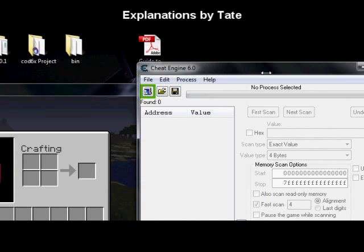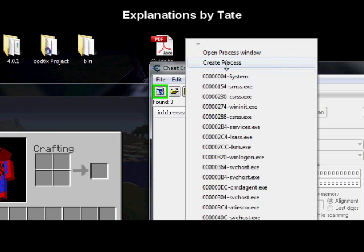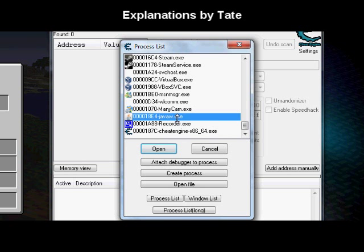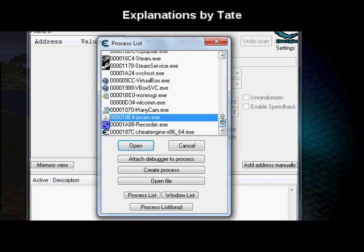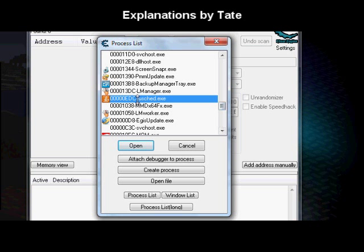I'm going to open the process window and choose javaw.exe. There's going to be a little icon next to it that looks like a coffee cup. If I'm not mistaken, the last time I tried this there was actually another Java icon — yes, JUSCHED.exe — which also has a Java icon but it's a different icon.